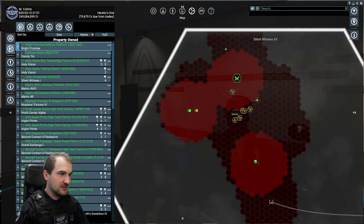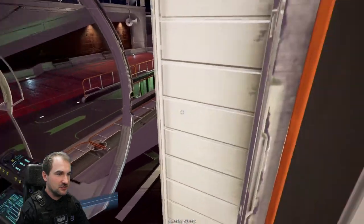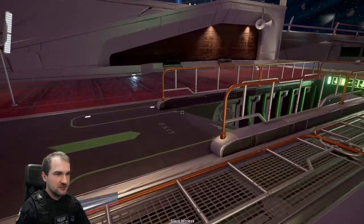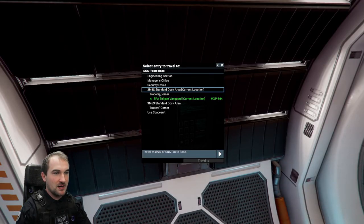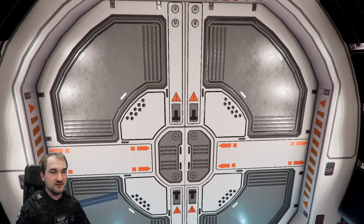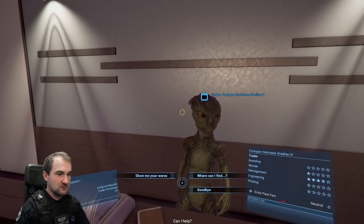Teleport to that. Now you're in here. Go to the trader. This is really, really fast — I'm not even cutting any time off. This is live. Now go to the trader.